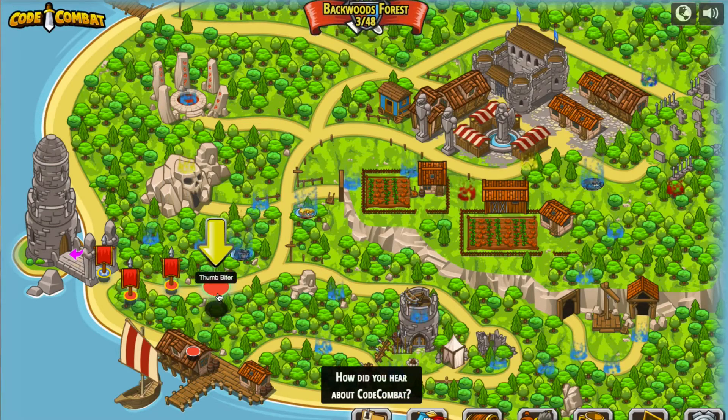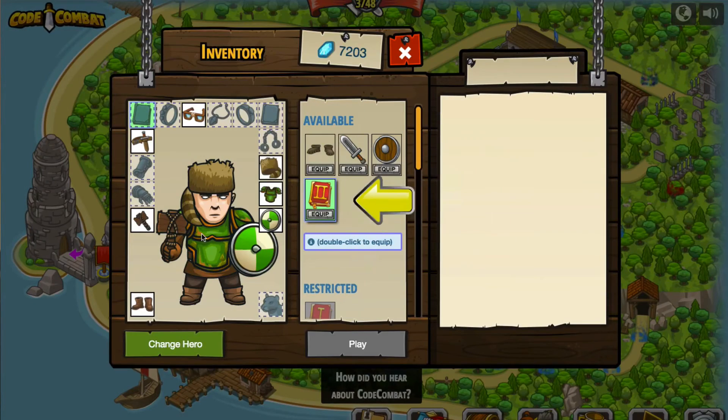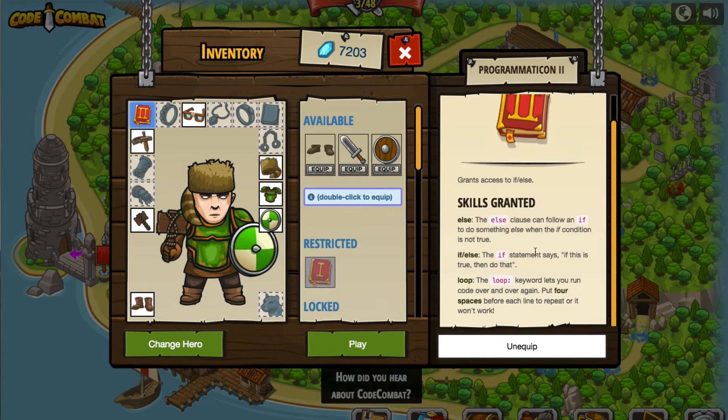Let's go ahead and go to this new area where we're going to be using if statements, which I believe is the first time we'll be using that here in Code Combat, but we'll also be using arithmetic, basic syntax, arguments, and strings as well. I've got something else that I can equip, which suggests that there's going to be new code expressions. It does — it says that we've got new skills granted by equipping this. We've got the else, the if-else, and it looks like we've also got loops as well. Let's go ahead and press play.